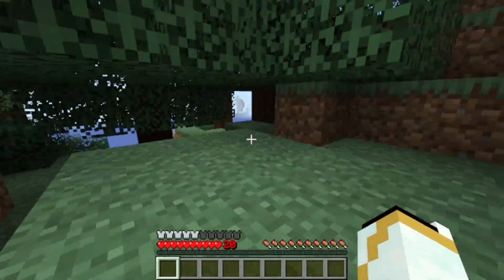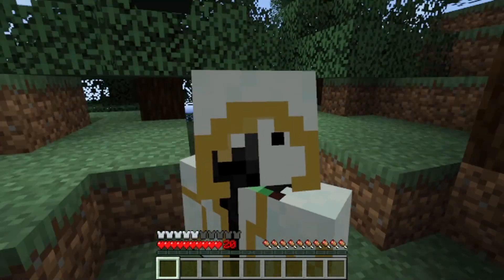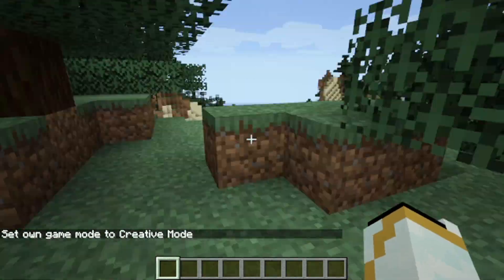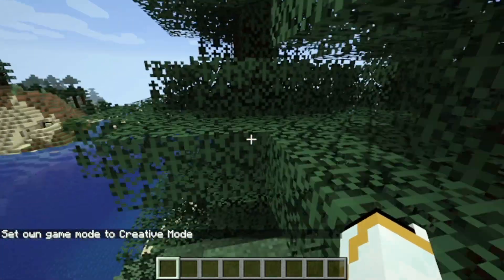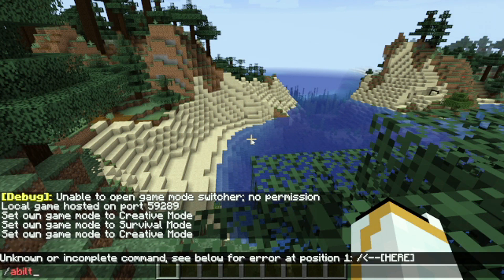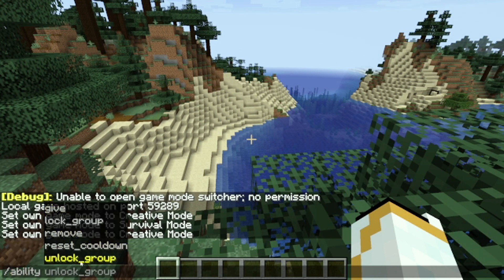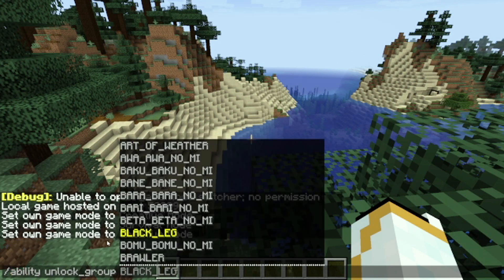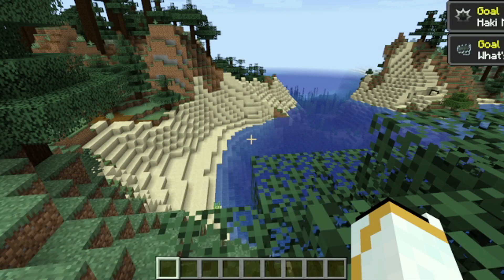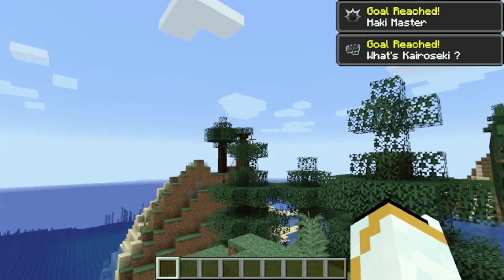Doriki also makes your moves stronger. We also have Haki in this game. You don't get Haki naturally — you have to use a command: slash ability, unlock group, then spell out Haki and press enter. Now you'll have all the Haki present in the game.